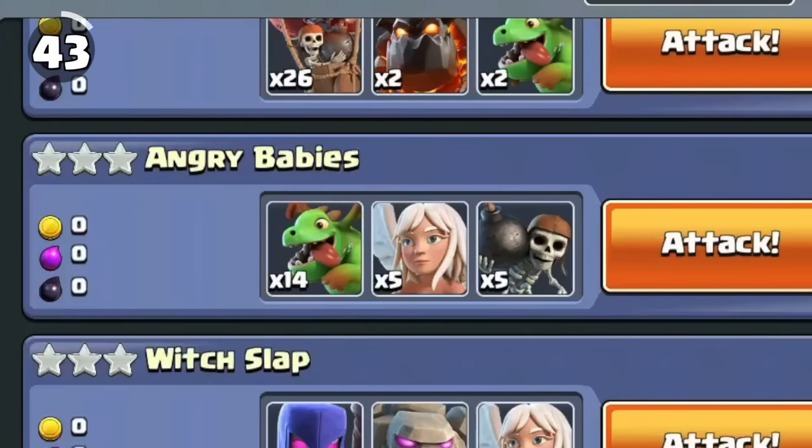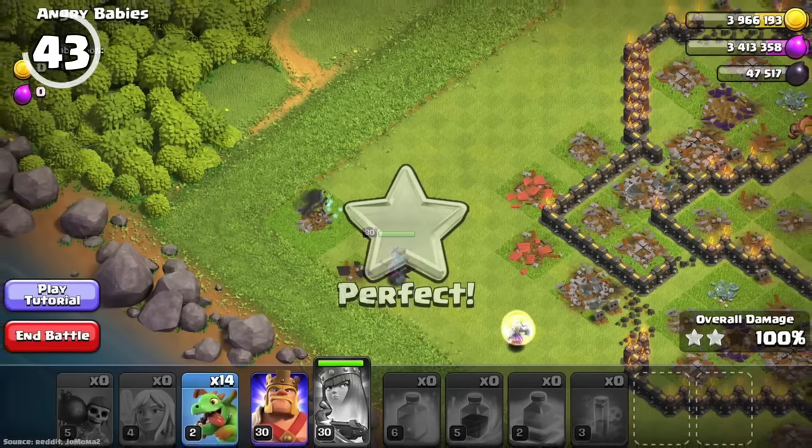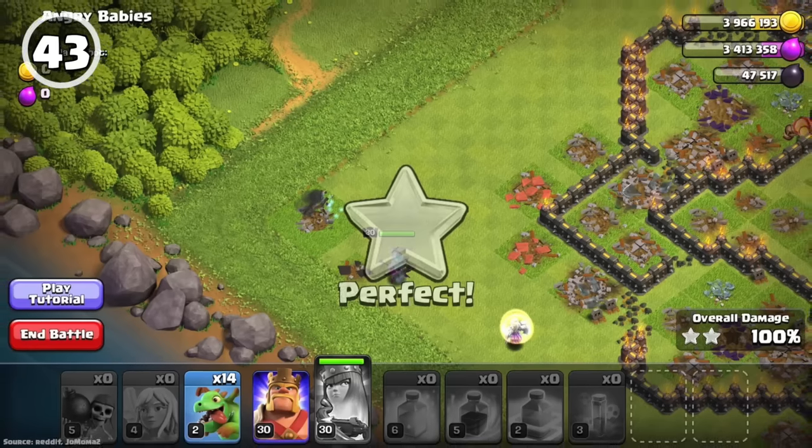In the Angry Babies Practice raid, if done correctly, you can queenwalk the entire base without ever dropping the troops the tutorial was based on.